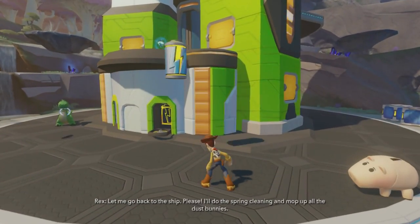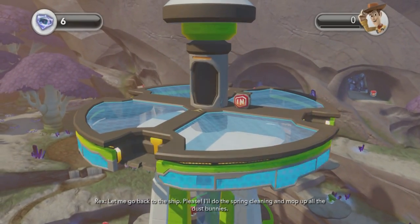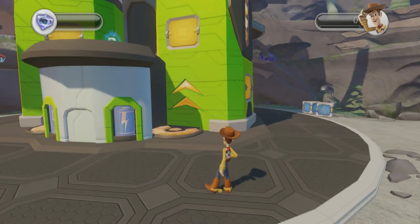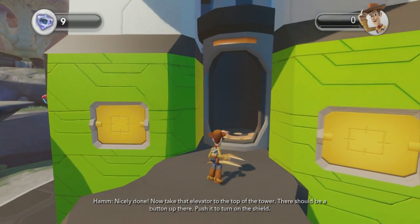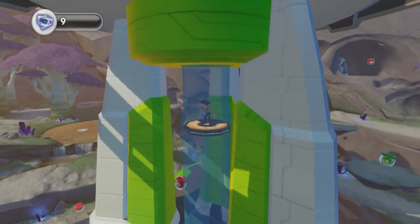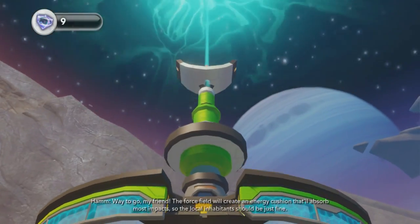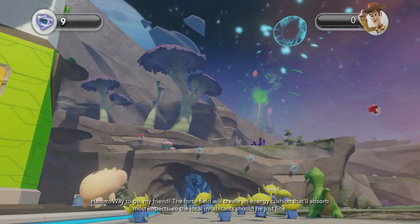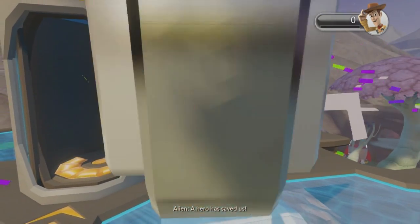Got it! Do you want to go back to the shield? Yes! Please! I'll do the spring cleaning and mop up all the dust buddies! Nicely done! Now take that elevator to the top of the tower. There should be a button up there — push it to turn on the shield. Push the red button! You've got power! Way to go, my friend! The force field will create an energy cushion that'll absorb most impacts, so the local inhabitants should be just fine. A hero has saved us!